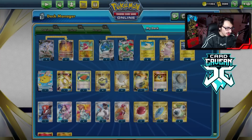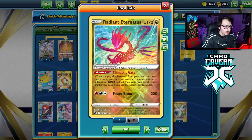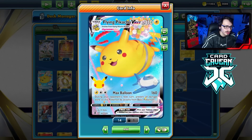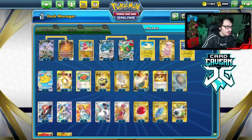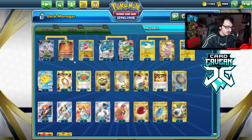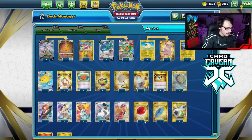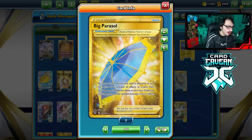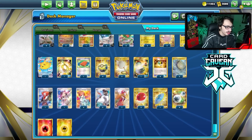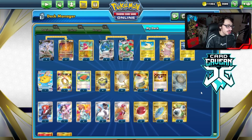Scoop Up Net is really good with Radiant Eternatus — you can get it off the board after using Climatic Gate. Net also works as a retreat pivot: if you have Flying Pikachu active and your opponent hits you with a Reg Ice, you can retreat Pikachu into Eternatus, net it, then go back into Pikachu to reset the Reg Ice lock. I'm playing one Big Parasol for Flying Pikachu against Lost Box and Regis. Let's jump into games.